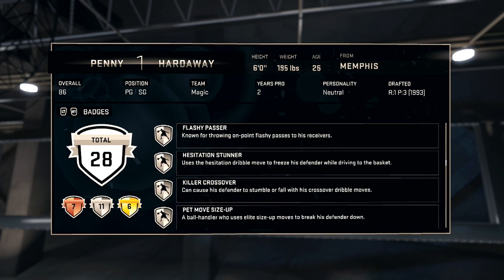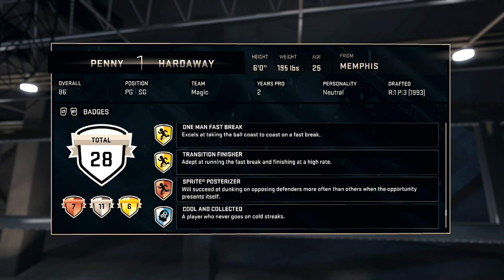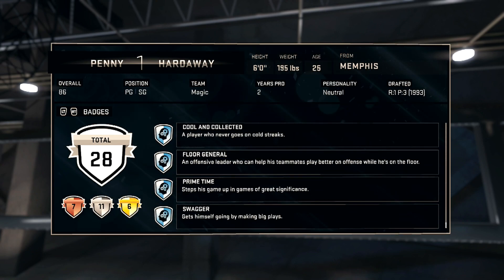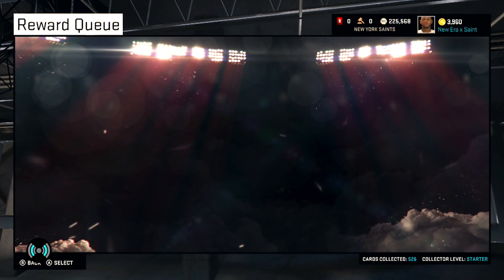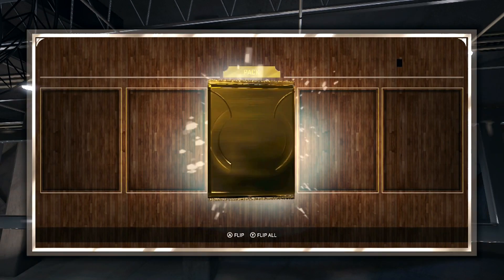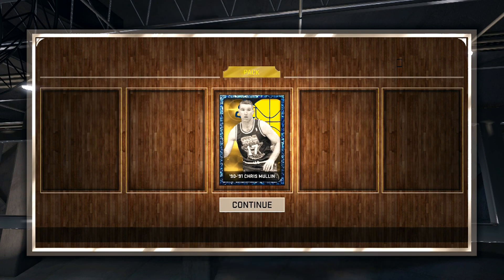I haven't used the card yet to see if it's real — I don't assume it to be. His injury chart is all yellow rather than having red knees, but I'm pretty sure it's just a fake thing. The badges I added to him were Fade Ace, Lockdown Defender, and Teardropper. Teardropper because he can't dunk as much anymore in this game, so I like taking a teardrop when I can. Lockdown Defender because his defensive stats aren't that high but Penny's big and quick and can play D.